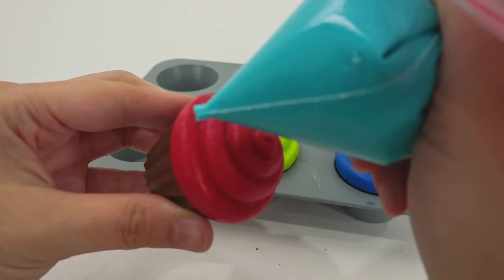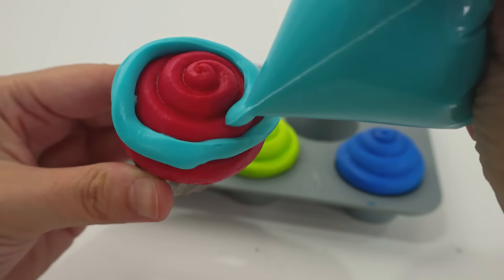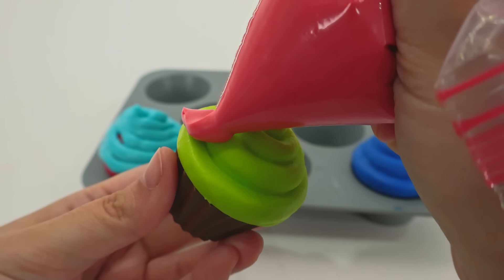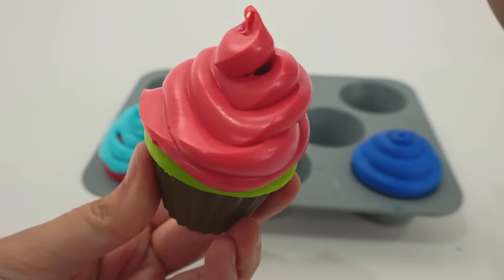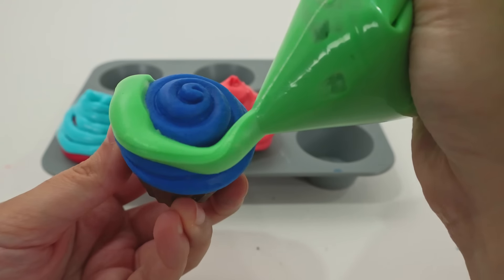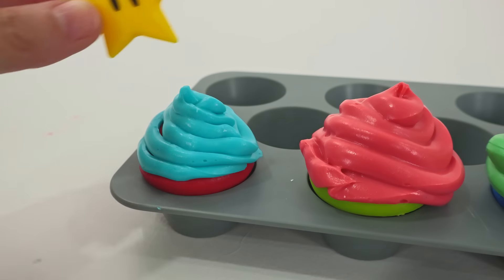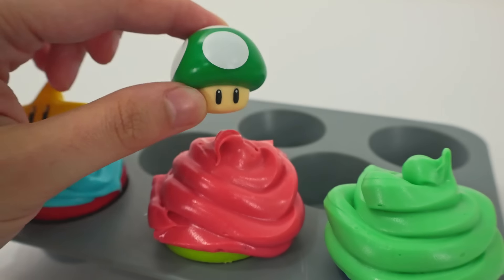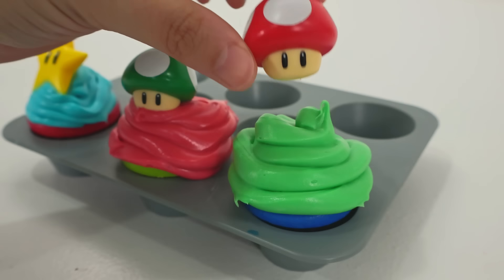And to decorate, I made some blue frosting! Let's frost it all around! Red and blue, just like Mario's outfit! And here's some red frosting for Luigi's cupcake! This cupcake looks delicious! And for Toad we'll be using green frosting! He said to make it extra frosty! Let's use this star to decorate Toad's cupcake! This green mushroom for Luigi's cupcake! Perfect! And this red mushroom for Mario's cupcake!